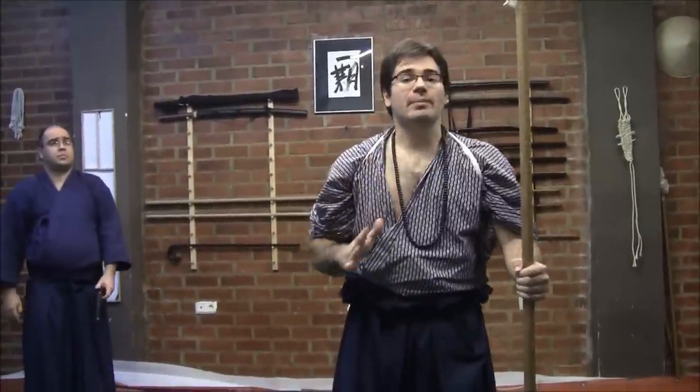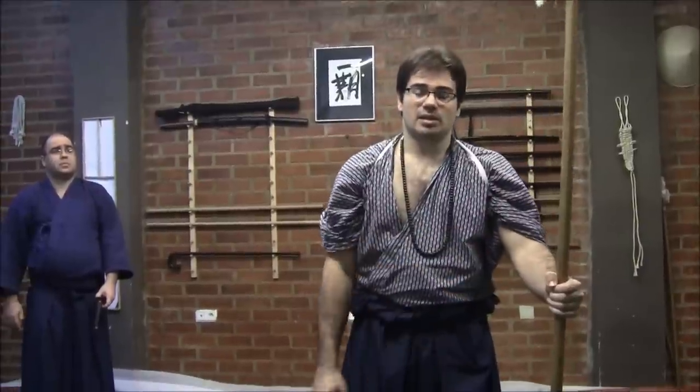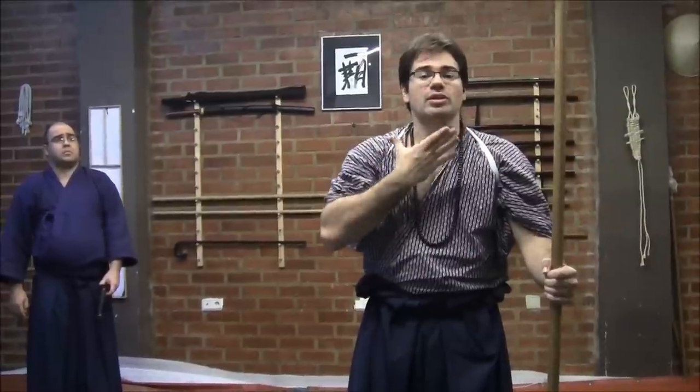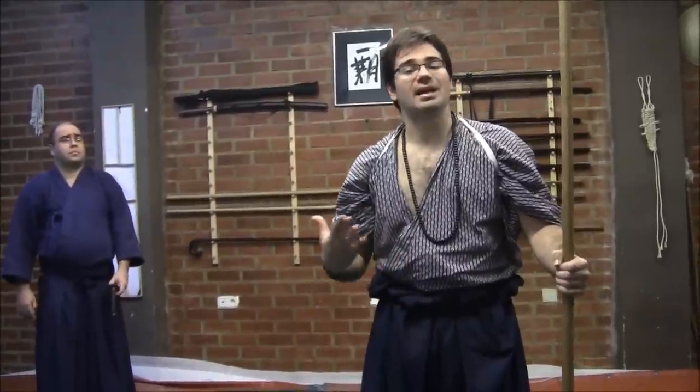In this particular case, we are going to generate a situation in which, before the other can take the katana and establish a battle point, we are going to generate maximum pressure — taking the tip, the Kisaki of the Yari, to the vulnerable area of the face of the opponent — so that we generate such great pressure that it will be quite difficult for the other to find a comfortable situation, and the other will make mistakes.